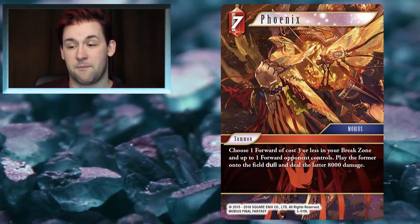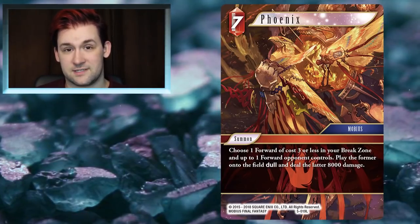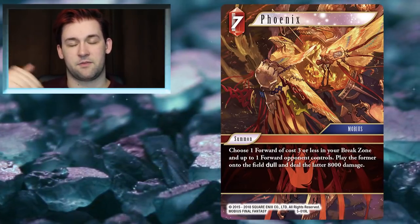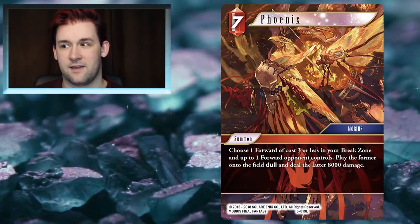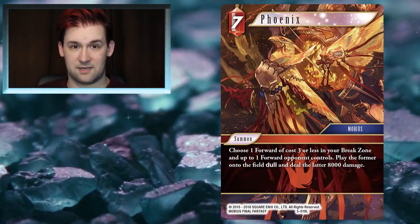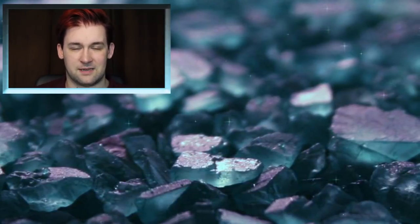As I've said in my deck-building help video — link in the description — cards that perform multiple functions tend to do very well. Phoenix deals damage, brings back a forward, and that forward does something too, so you end up doing three or four different things at the same time, all pushing you further toward your win. I think that's really, really good.